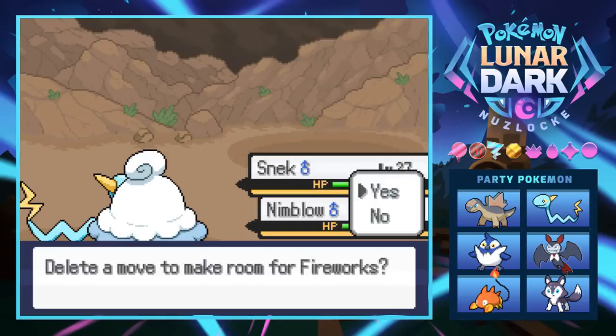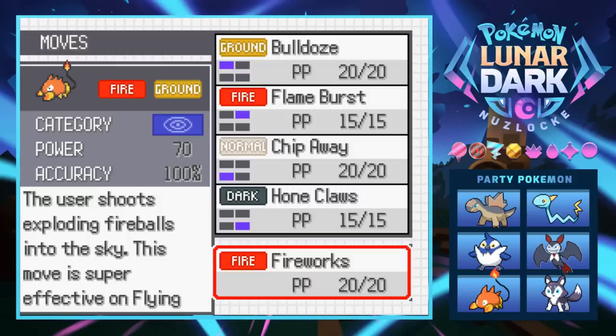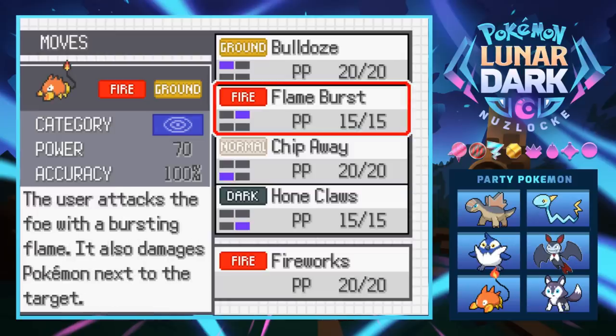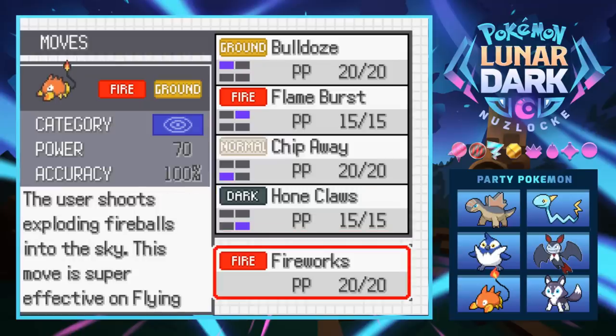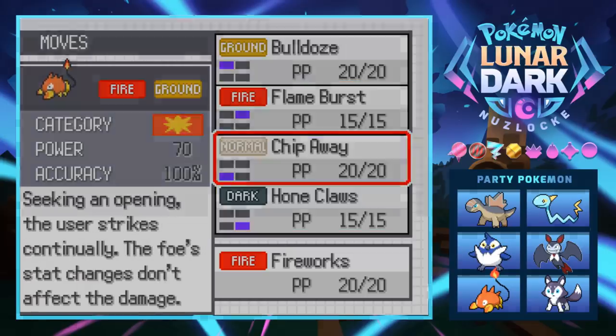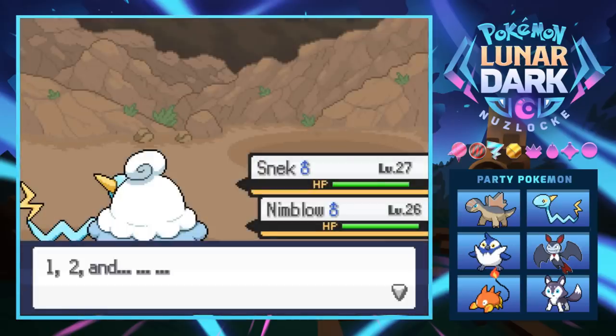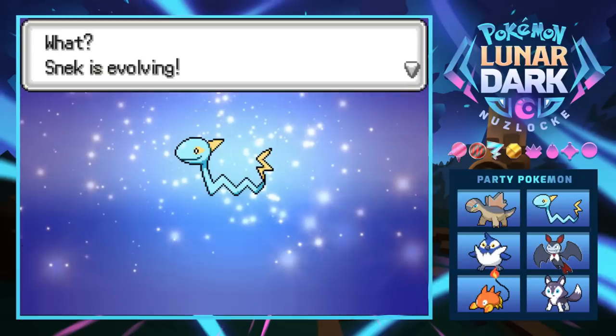Biggles is trying to learn Fireworks - what the hell is this? 70 power, user shoots exploding fireballs into the sky, and the move is super effective on Flying types. That's actually a super cool move - I like that a lot. We still have Flame Burst which is really good too. Hone Claws doesn't seem necessary, and Chip Away - we really don't need a Normal move when we have access to better Fire moves.